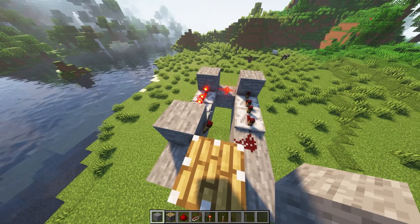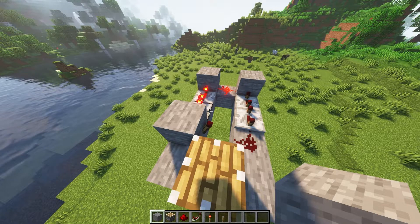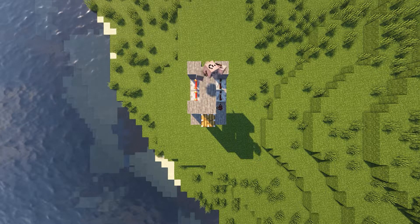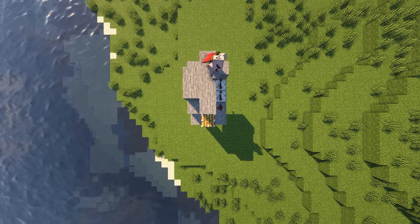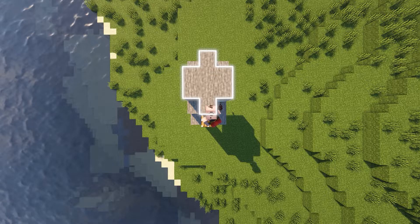Now fill the blocks over the repeaters and extend one out over the redstone and the redstone torch. You should be left with this formation.